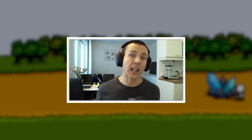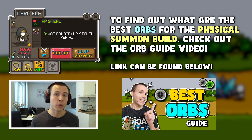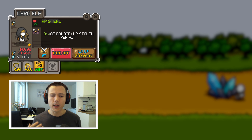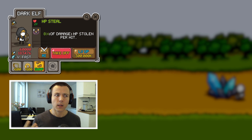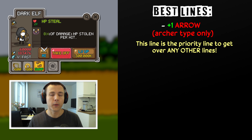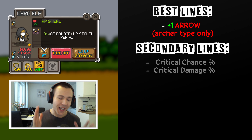That's it for the damage dealers. We have our final unit left, which is the Dark Elf. Dark Elf's role in your wave build is not to be a damage dealer, but instead to be one of the two units in the entire game that are able to heal your castle. Her base damage is rather low, and the single best line you can get for Dark Elf is the legendary plus one arrow line. With that line, she can shoot one extra arrow per each normal attack, making you be able to heal yourself more and more — or two extra arrows if you have this line on both weapon and accessory. This line takes priority over every other line for your Dark Elf, just like plus one summoned unit did for Giants. And after that, the secondary best lines are critical chance and critical damage lines.